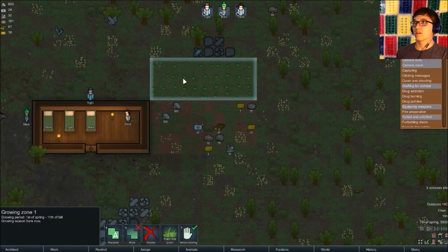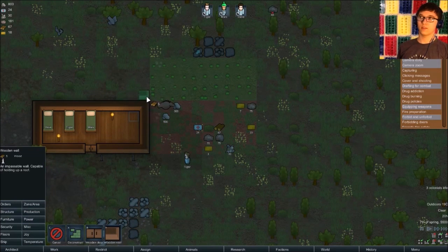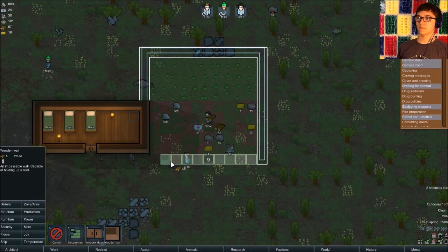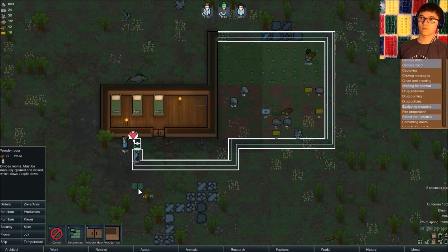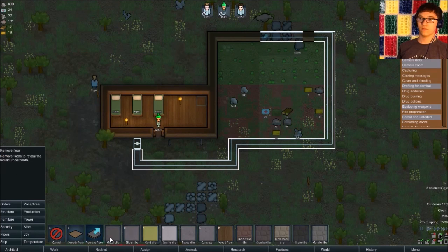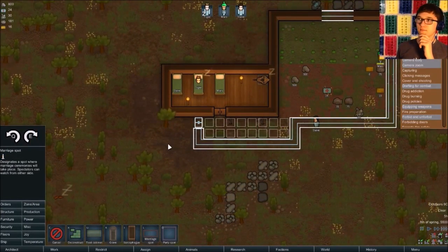Okay, I still don't know what I'm doing. Let's put some walls up around these. Okay, and now we put some flooring in. Where's the floors? Some wood. Steve and Mars can get married right there. How about that?